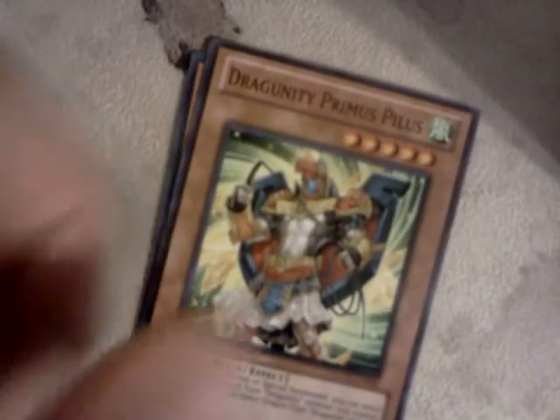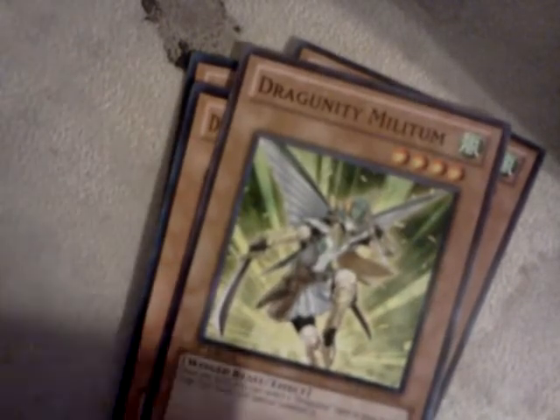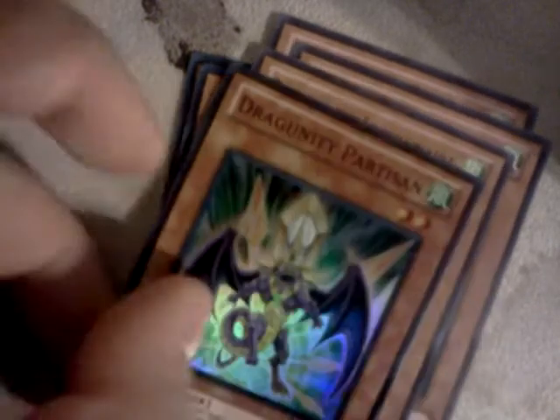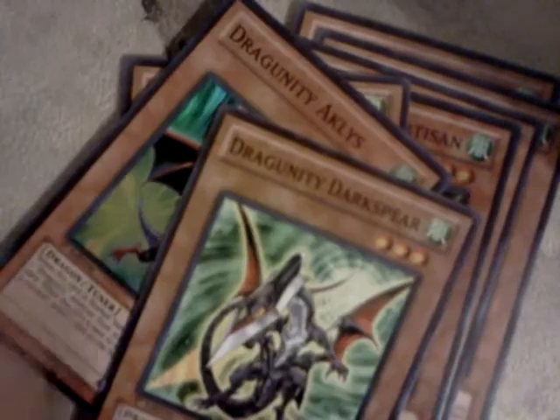Dragunity Aklys, Dragunity Levitant, Dragunity Primus Pilus — man, I freaking hate being dyslexic, I can't read — Dragunity Militum, Dragunity Dux, Dragunity Legionnaire, Dragunity Partisan. He wasn't in the deck; I pulled him from a pack. Dragunity Javelin, Dragunity Aklys, Dragunity Darkspear, Dragunity Brandistock, Dragunity Tribus.